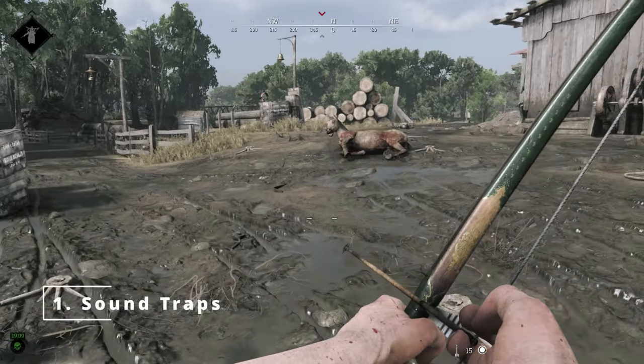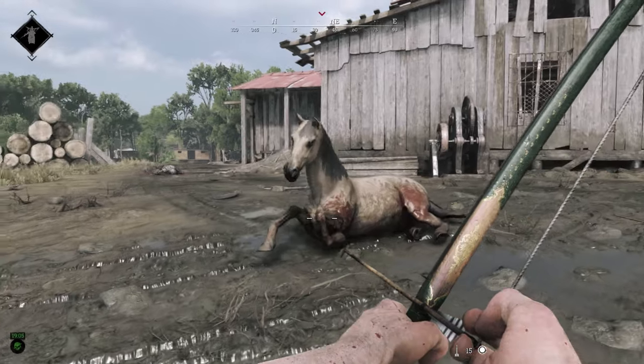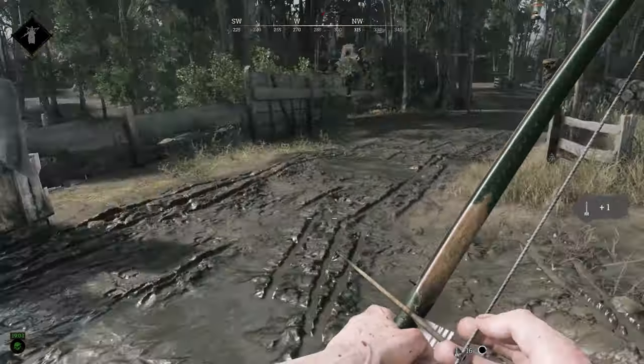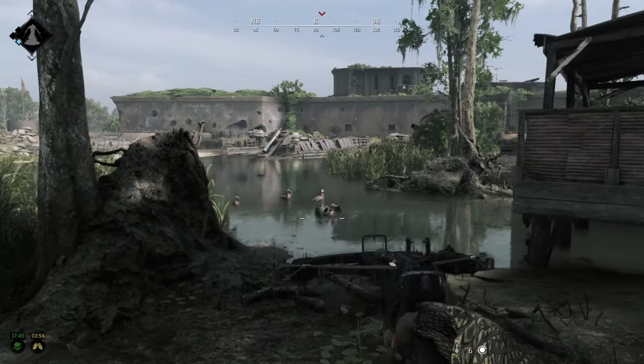Number 1. Hunt Showdown is full of sound traps. When you're moving around in the bayou, beware of these sound traps as they can easily give away your position even from a distance. The most dangerous sound traps are crows, ducks, horses, chicken coops, and dog pens.